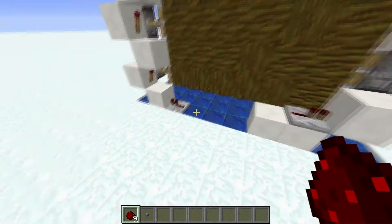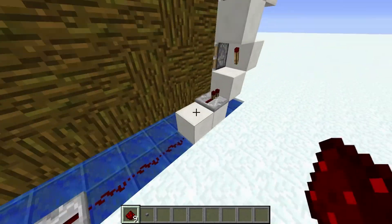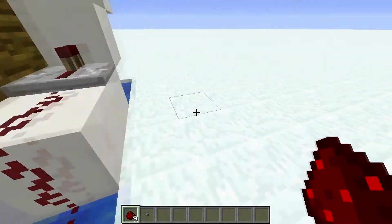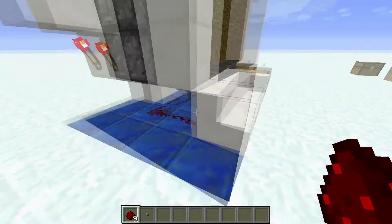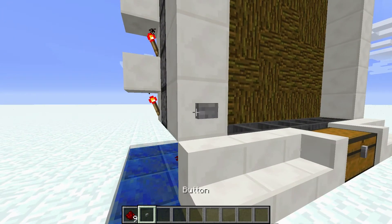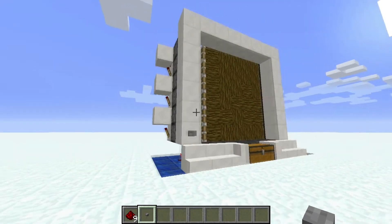Place a ring of blocks all the way around the logs. Then place a line of redstone dust connecting the two repeaters and a line going around the back underneath all the logs, coming to rest underneath the block right here — that is the block on which you are going to place your button.